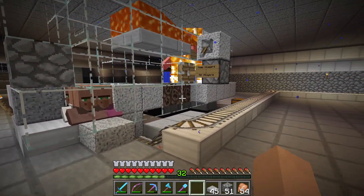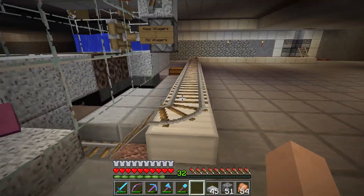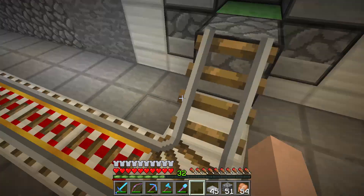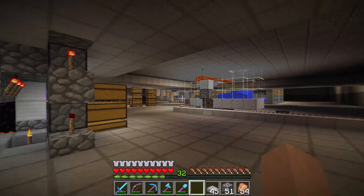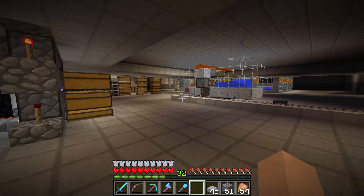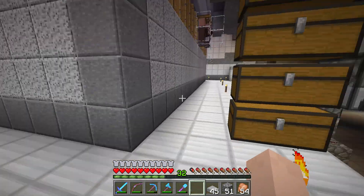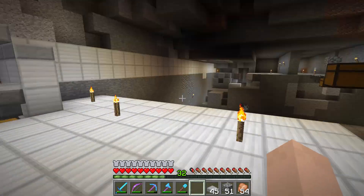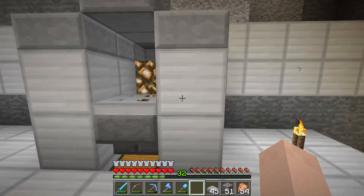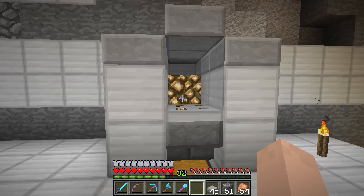Here's today's project. I've got some villagers in here with a track and this mechanism, and I need to start setting up the villager trading cells. These guys are down here and I wanted a cool way to get the villagers out and into their trading cells. Let me show you the trading cells first. My plan right now is to just build a wall of villager trading cells all along here — one cell per block, one of each profession.